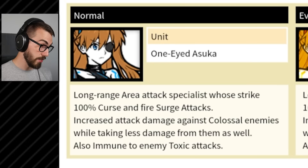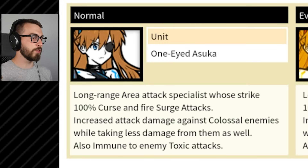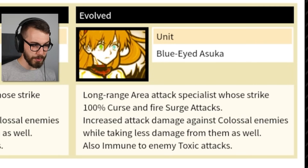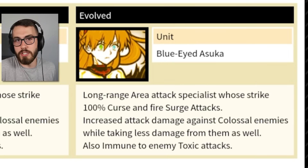Okay, that sounds pretty good. Increase attack damage against colossal enemies while taking less damage from them as well. Also immune to enemy toxic attacks — that actually sounds like it could be a good Uber. The evolved form has the exact same description, so I'm not sure if it actually adds anything or if it's just a different look.